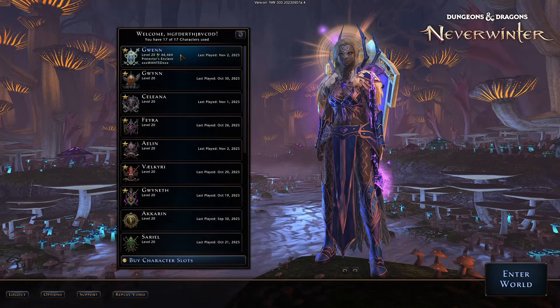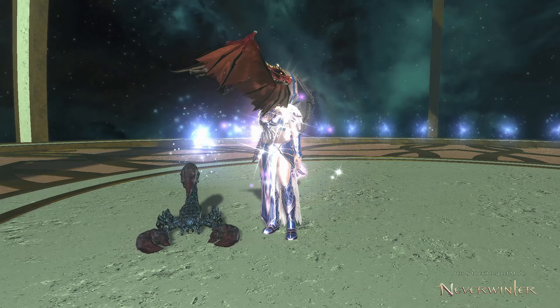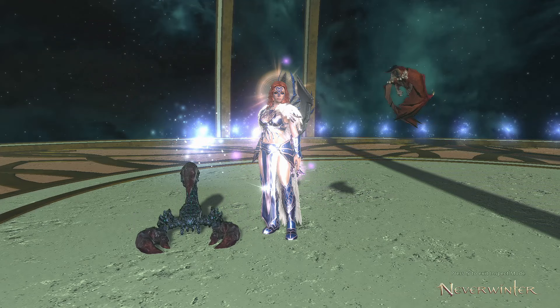I'm switching to the Menzoberranzan Renegade to have that Faerie Fire. Deflect will be around 86% and deflect severity around 75%, with an extra 5% deflect severity when you switch race from Azimar to the Renegade — recommended if you're trying to min-max, but not required. There will be timestamps on the play bar below where you can skip to any section. This build is min-max oriented with end game, but don't be scared — you can use cheaper, easier-to-obtain alternatives covered in the gear section. The most important thing is to use the right powers.